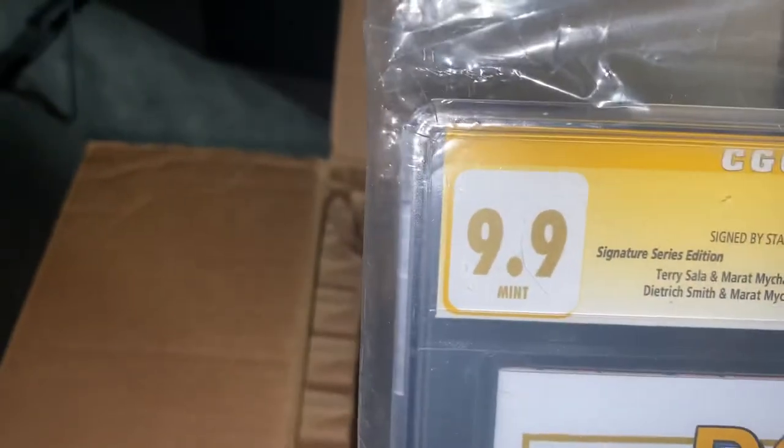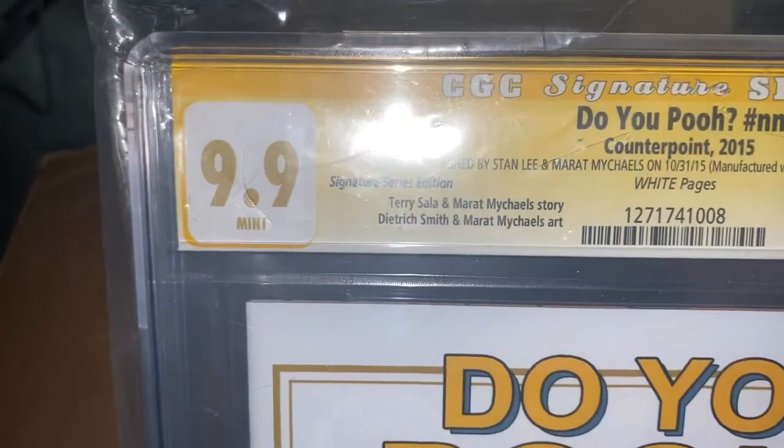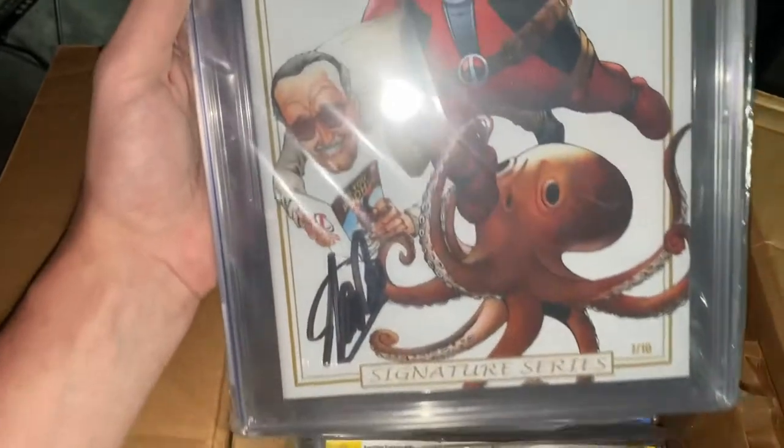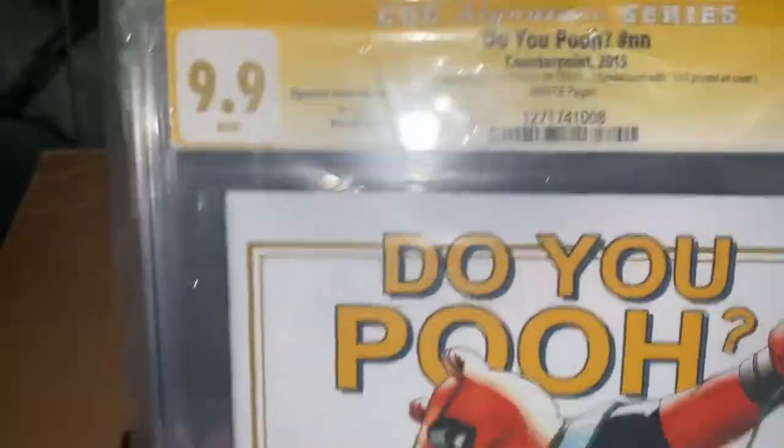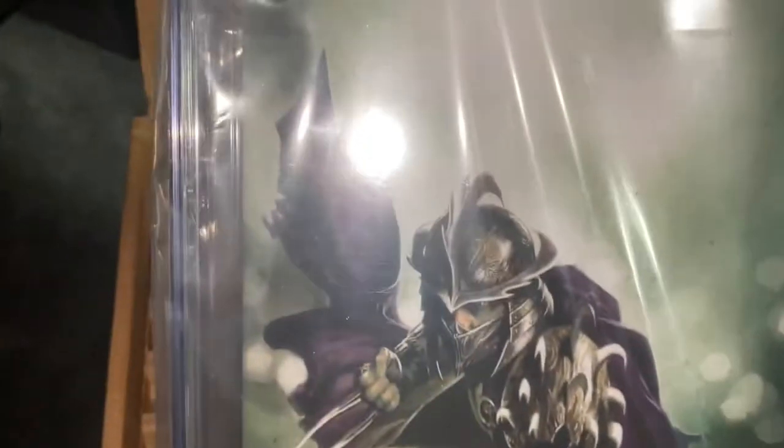This is my only 9.9 — this is the Duy Phan variant. This is an Amazing Fantasy 15 variant but it's Duy Phan. There was a bit of a bidding war for this one a few months ago. When I originally researched it there was only a 9.9 — 199 copies — but then I ended up finding a 10 out there. And this is a Del'Otto Shredder — I just really, really love Del'Otto's artwork.